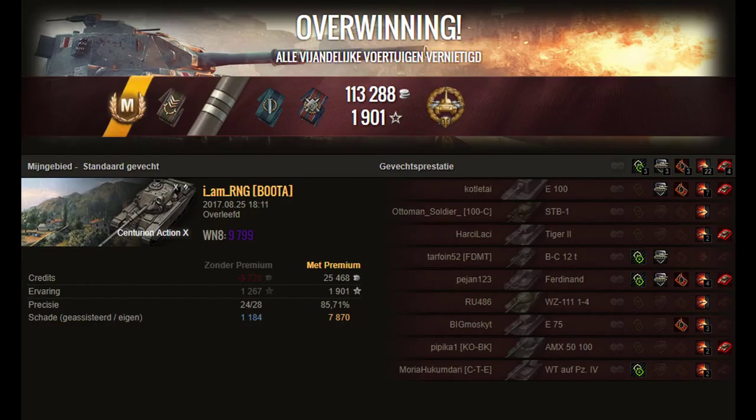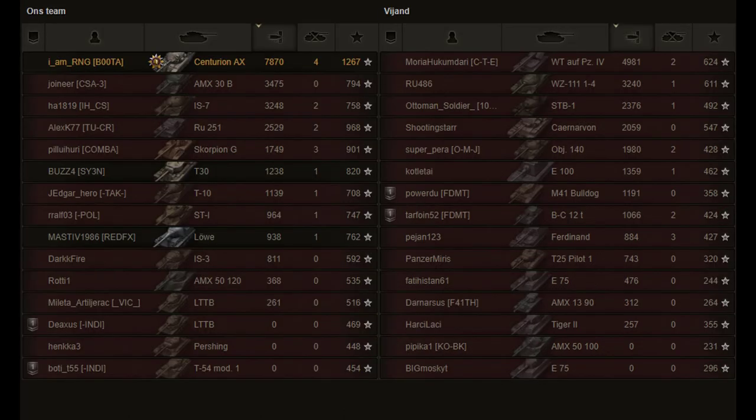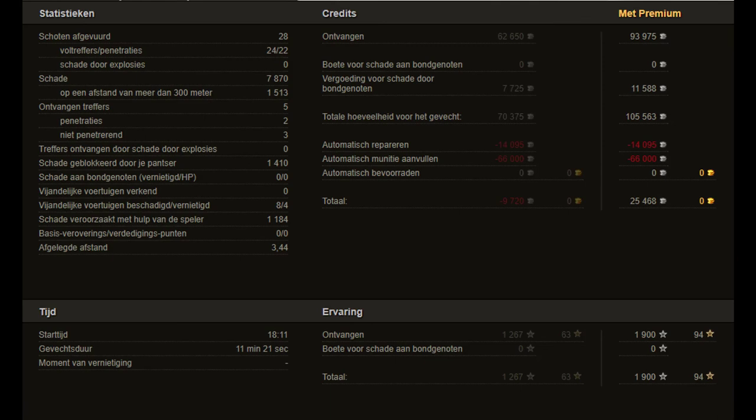The second mark of excellence on his barrel and a Tank Ace — he gathered a beautiful 1901 XP, of which 1267 base experience. In total, IMRNG made 7870 HP damage and 4 kills. May we say good game IMRNG! Thanks for watching this replay with us — give it a thumbs up and share it with friends. Take a look at our other videos, and if you don't want to miss out on anything, consider subscribing to our channel. See you all next time!